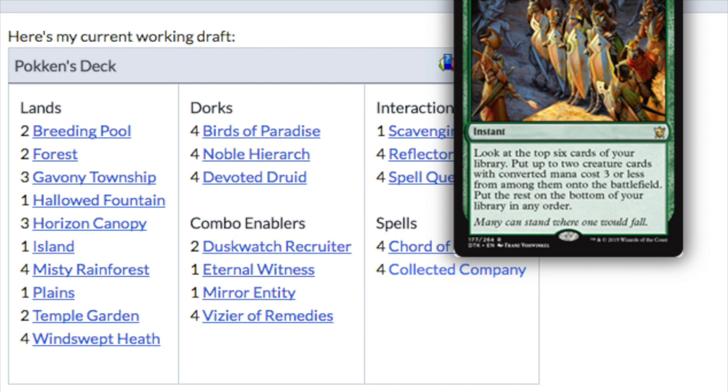You do have a splash of blue, and I'll talk about why. You have Birds of Paradise, Noble Hierarch, Devoted Druid, Duskwatch Recruiter — I didn't name it correctly earlier — Eternal Witness, Mirror Entity as your finisher (you want one creature finisher you can search out with Duskwatch Recruiter), and four Viziers of course. You have one Scavenging Ooze for Reflector Mage situations, and then four Spell Quellers — the one blue one white: counter target spell four or less, which covers pretty much any Modern spell. Then you have your Chords and your Collected Companies.